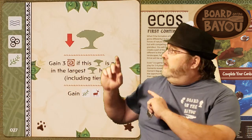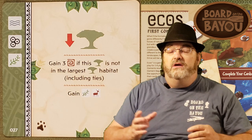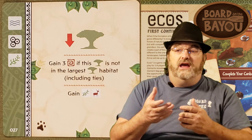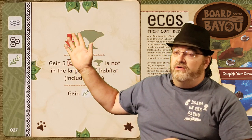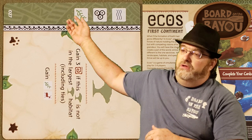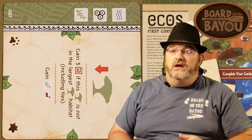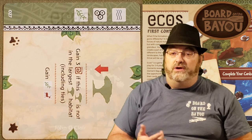There are a lot of different card actions: place a mountain, place water, place a forest, place an animal, score points, get other resources. You'll notice on the cards there are leaves up at the top that tell you how many uses that card has. A card with four leaves has four uses — each time you use it you rotate it, so then you have three uses left. Once you've used all uses, you discard it. Some powerful cards only have one use and then they're gone.